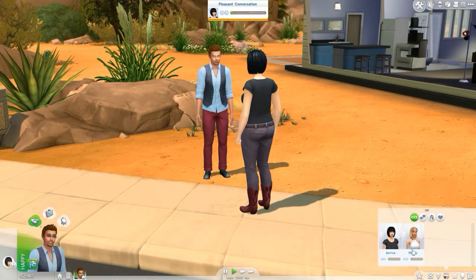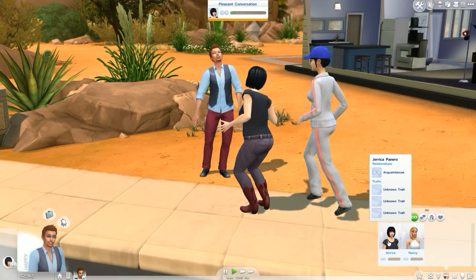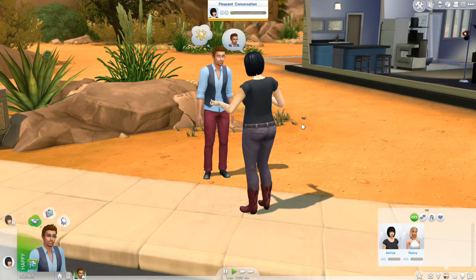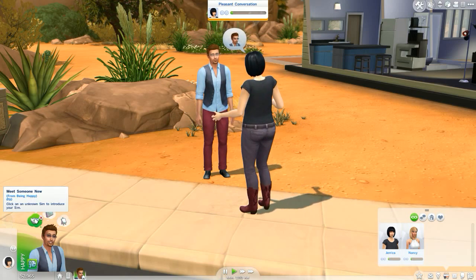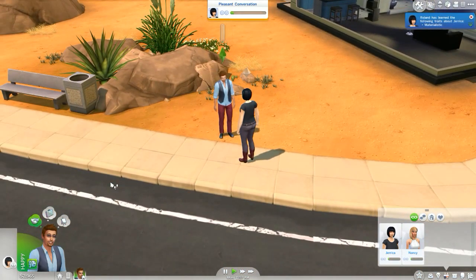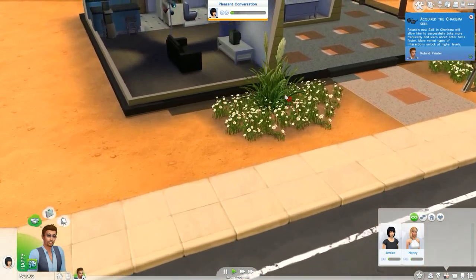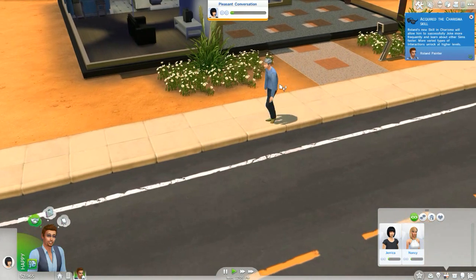Let's see how we're doing - we don't really know anything about her yet. Let's get to know her. He's happy. Meet someone new from being happy - she's materialistic, so she's a material girl. And he acquired a new skill: charisma.